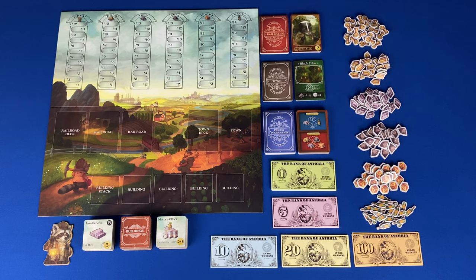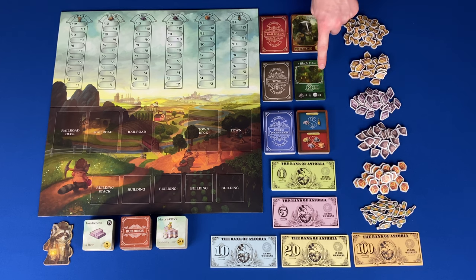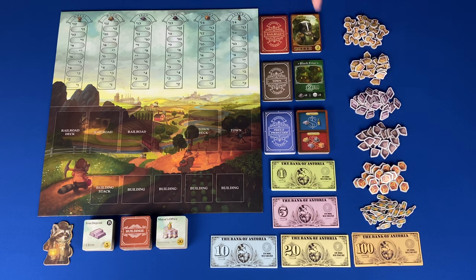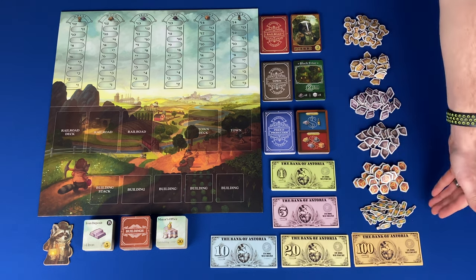The railroad victory point numbers will be based on how many of that exact railroad you have built. Town cards: the title is across the top, a picture is below the title, below the picture is the victory points and payer victory points, and the cost is at the bottom. Price and production cards: you gain commodities depicted in the production section, and the commodities listed under price would increase in the commodity market. Commodities include wheat, wood, coal, iron, manufactured goods, and luxuries.